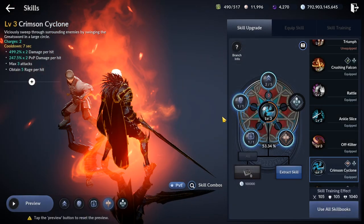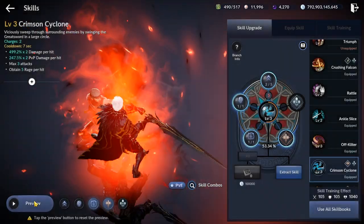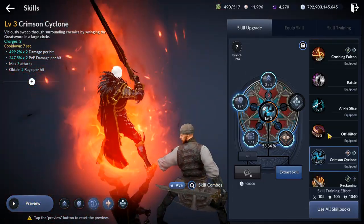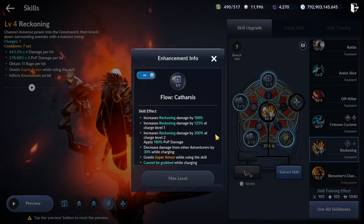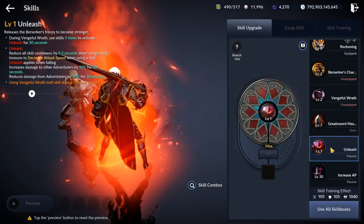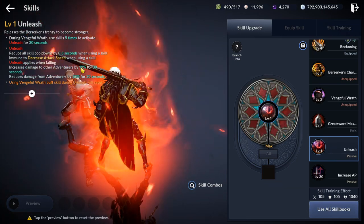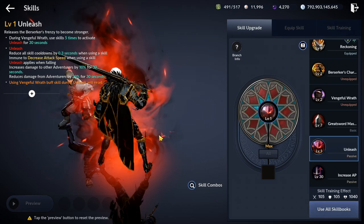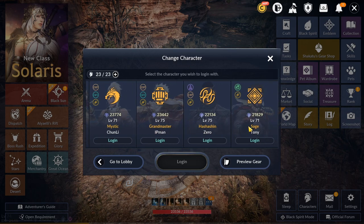Another less-used skill, Crimson Cyclone, received many chain combinations with other skills and a flow that decreases the number of attacks from 3 to 2, changing the animation and increasing the number of hits from 2 to 3 — overall making the skill faster but dealing the same damage in the end. Reckoning is slowly regaining its power; its flow Catharsis PvP damage was increased by 10%, dealing now 180% at charge level 2. The passive Unleash received a buff increasing PvP damage from 7% to 10%. Overall, Berserker became more stylish, but the overall useful damage wasn't increased by much.